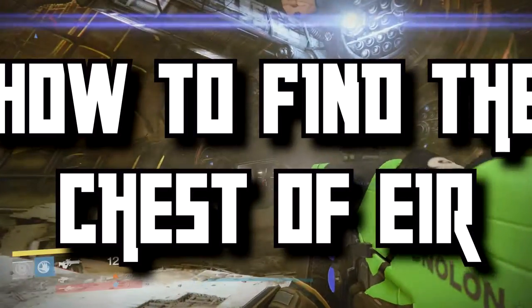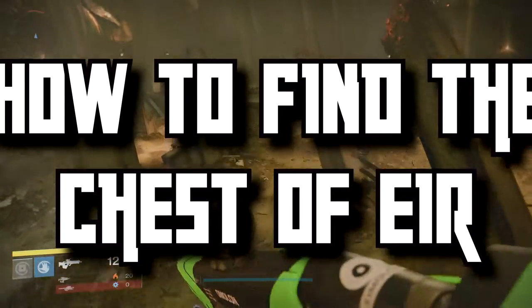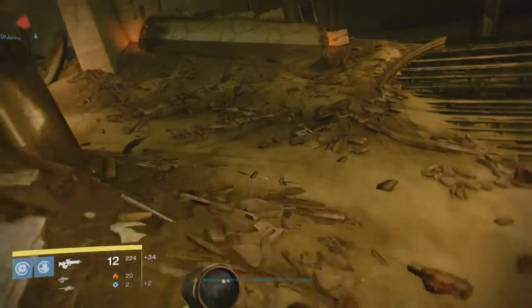What's going on ladies and gentlemen, this is Two Noobs Game and we are back with some more Destiny videos. Today we're going to show you how to find the Chest of the Air. You drop into the Dreadnaught on patrol mode.